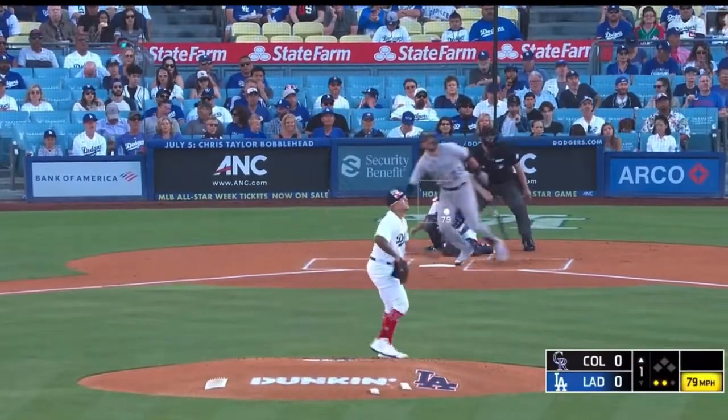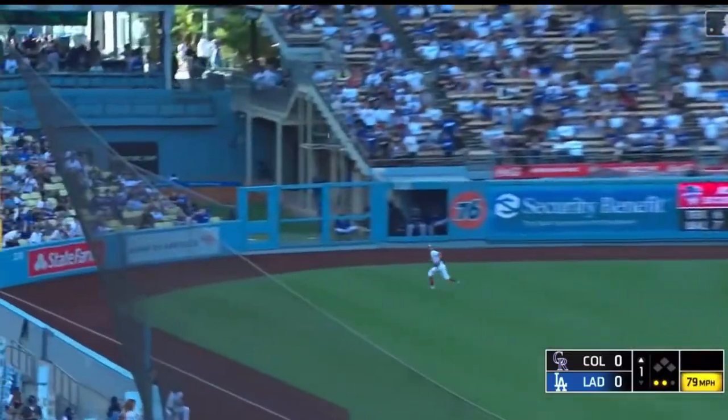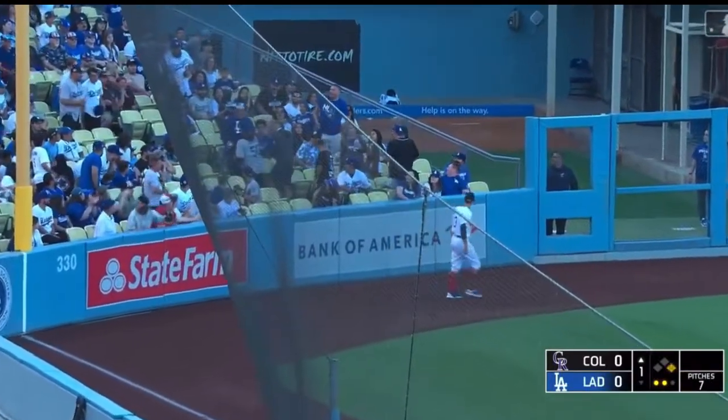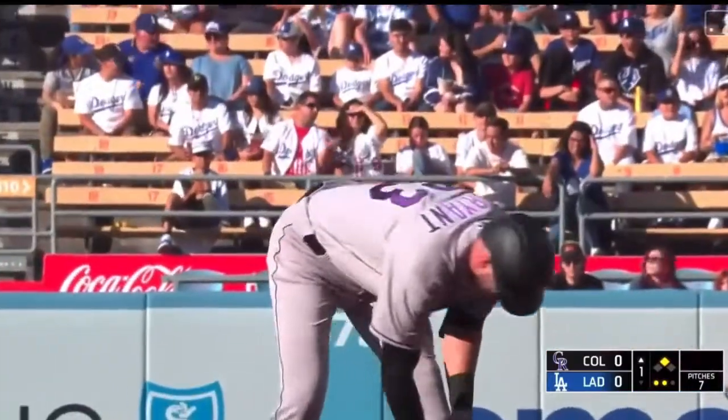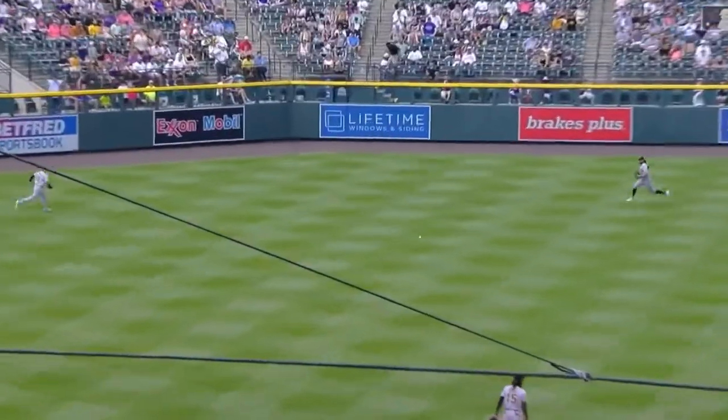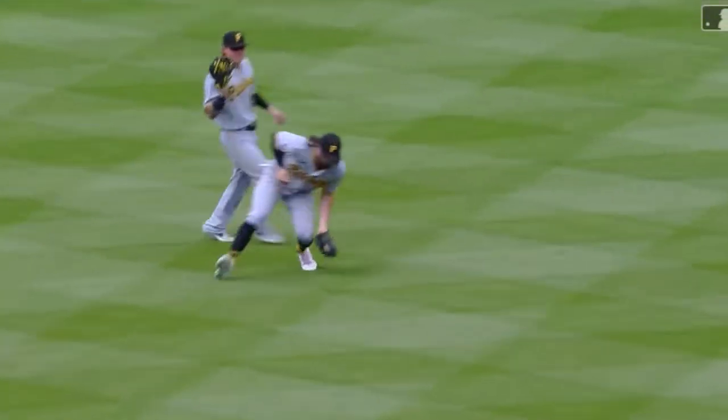The bases are empty for Chris Bryant, who yanks one towards the corner, hooking away from Taylor, and bouncing into the seats for a two-out double. Chris Bryant heating up here in his first race against Keller, and he laces one to left center. And that will cost the Pirates. Here comes Joe with the first run of the game.